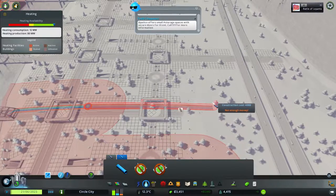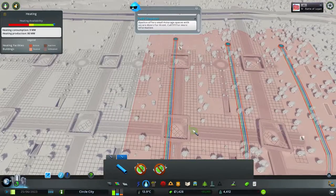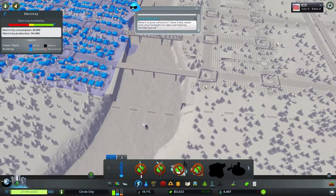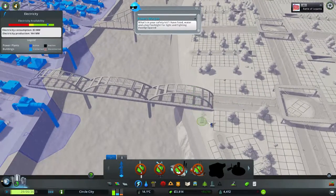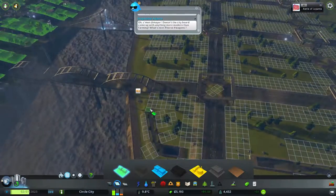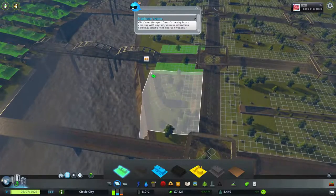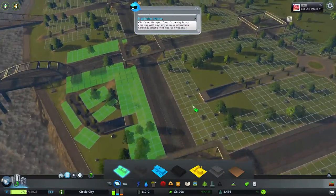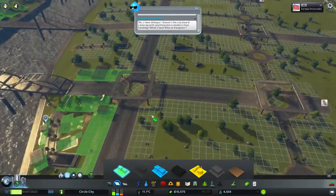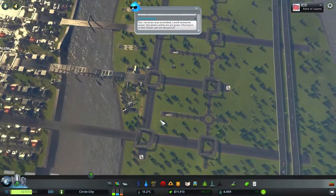So we're gonna do this at least and then connect some power, and then we should be able to set things up. Let's just follow this like so, and we're going to start making these areas available for housing — doing this side street, this quiet little side street. They've got power, they've got water, they've got everything. They should be happy.